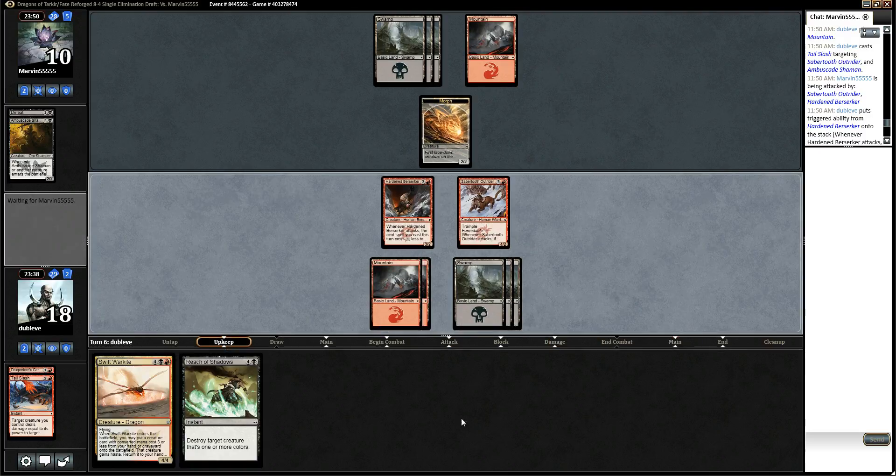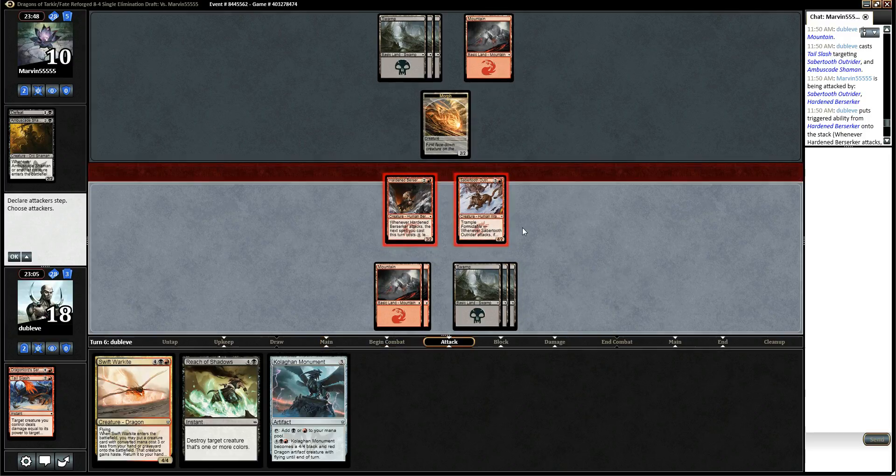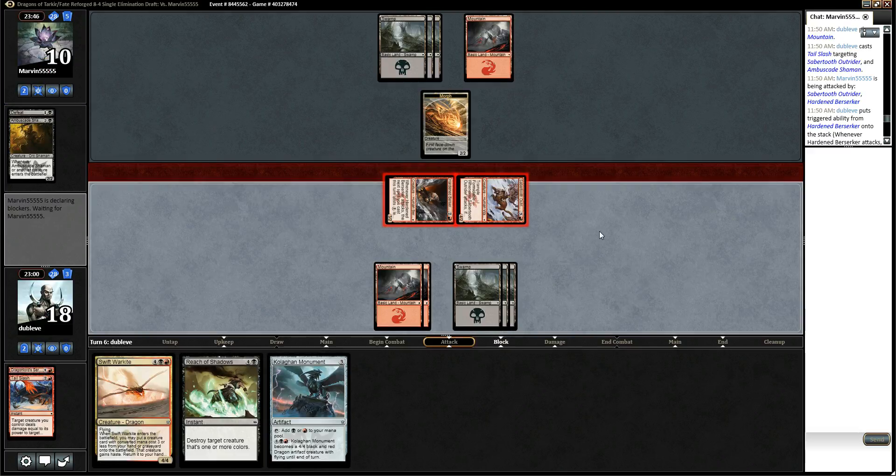He leaves it back. Quilgan Monument. I could just kill this and attack for seven again, but he's got something. Not sure what the right play is here. I don't really want Swift War Kite to get a Dragonlord Servant back, but I want my Sabertooth Outrider to live. I can't kill it with Reach of Shadows — forgot how that worked. I think I do attack with Outrider here. If he flips it up into something, I can always kill it. And if he blocks, I can just Swift War Kite to get back Dragonlord Servant.